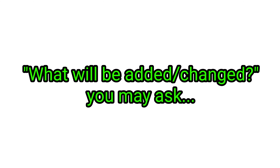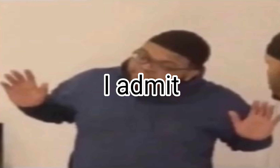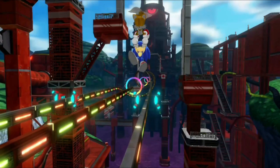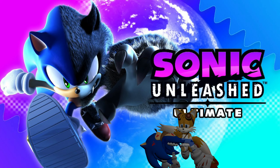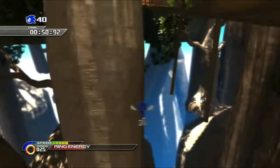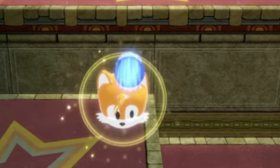In easy mode, for new players or players who found the original Sonic Unleashed too hard, what are we adding? Sonic Colors Ultimate introduced the Tails Save feature — and as much as that game didn't need it because of how easy it was, Sonic Unleashed is a genuinely difficult game for newcomers, which is why the Tails Save feature should be added. What it does is save you when you fall into a pit, as long as you have enough Tails Save medals, whether you're playing as the hedgehog or the werehog.